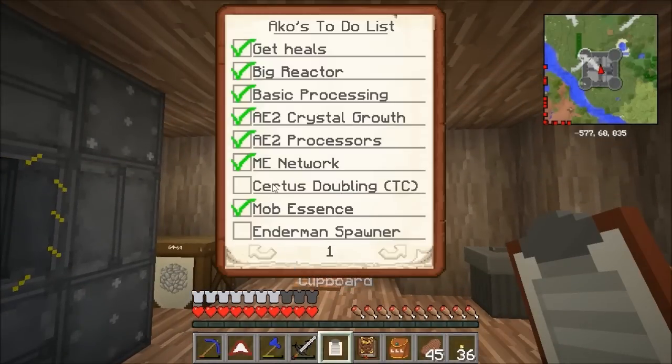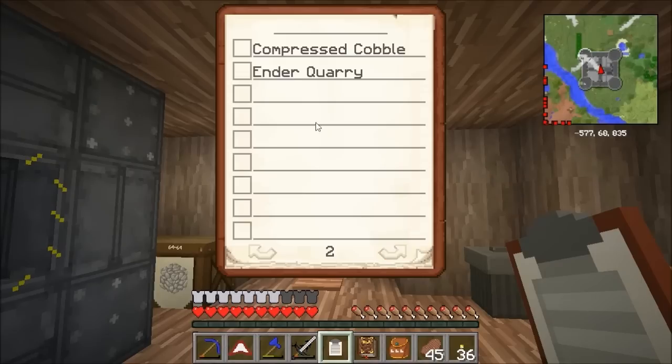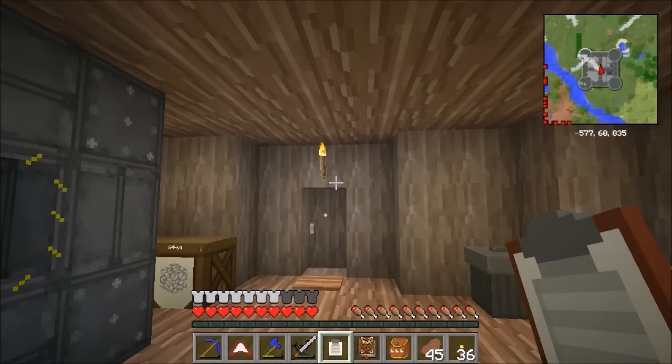So what have we done. I might show you that this episode, might not. Enderman spawn is what we're working towards, compressed cobble, and Ender quarry is what we're really working towards.